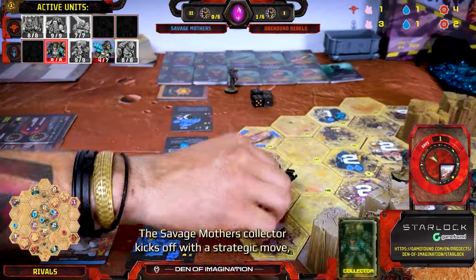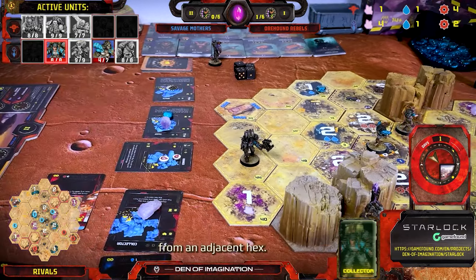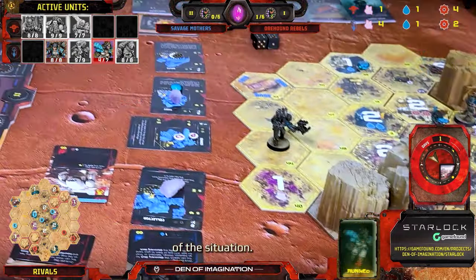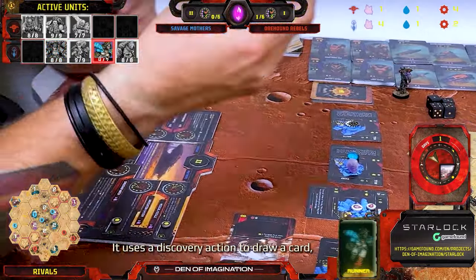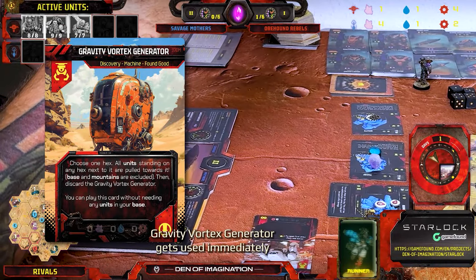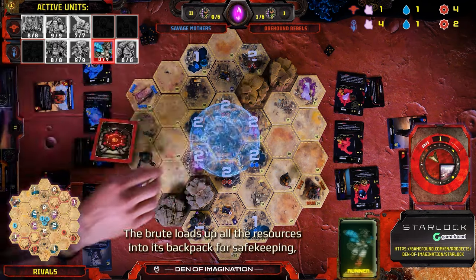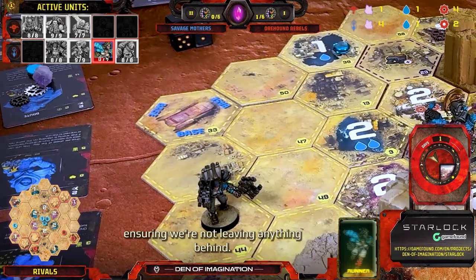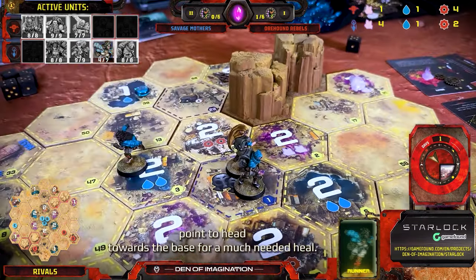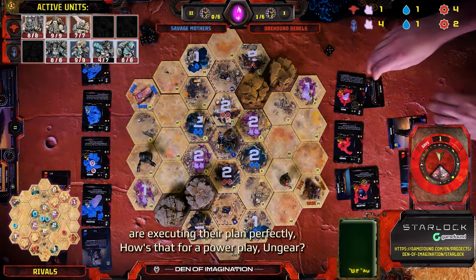The Savage Mothers' Collector kicks off with a strategic move, heading towards a critical mine and using its ability to snag a precious crystal from an adjacent hex. With the Rebels' units all tapped out, the Runner takes advantage of the situation — it uses a discovery action to draw a card, pulling the Gravity Vortex Generator. The Gravity Vortex Generator gets used immediately to reposition all units to the central hex. The Brute loads up all the resources into its backpack for safekeeping, ensuring nothing is left behind. Finally, the Runner uses its last action point to head towards the base for a much-needed heal.